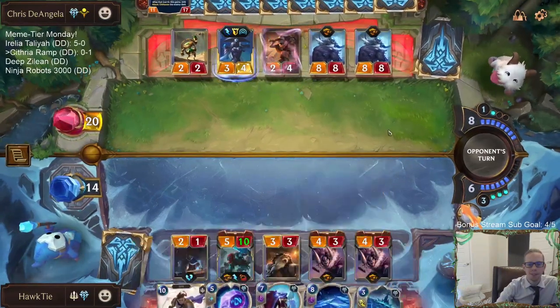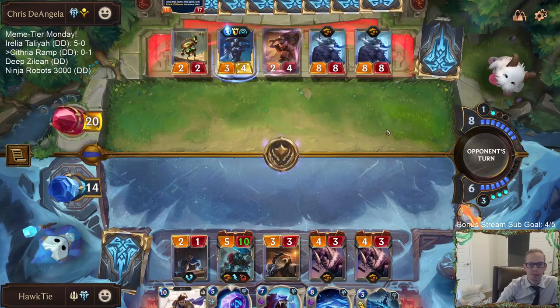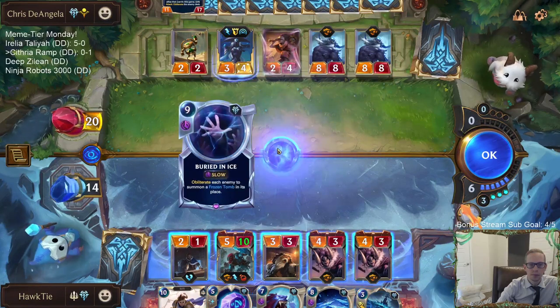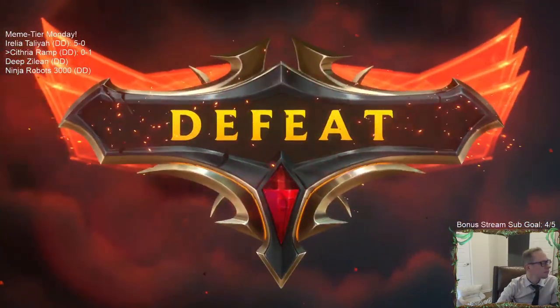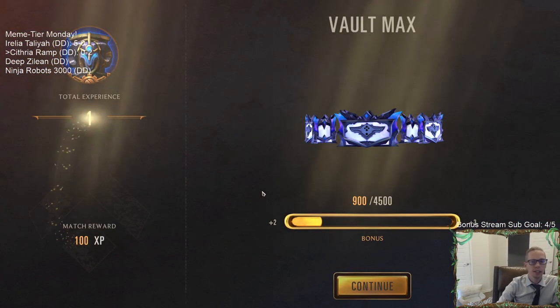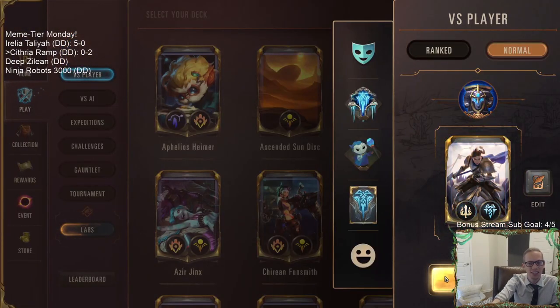I really want another Cythria, not that Trundle. Some tough matchups - just Malphite stun everything, or Buried in Ice to get rid of everything. These cards are great against us.